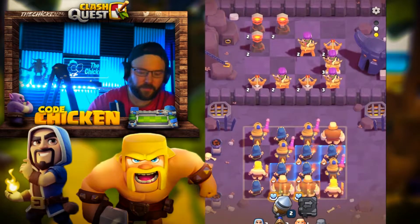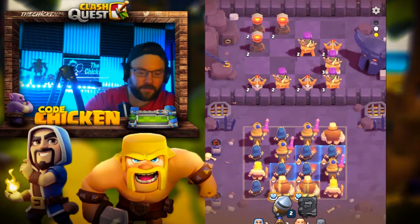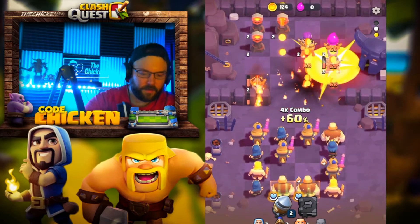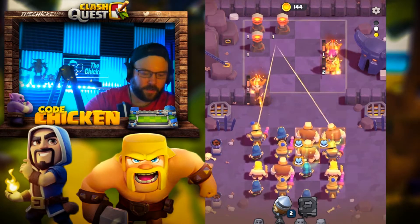I realized the bug was fixed with the barbarians. I meant to say in yesterday's video that the rage sword is still the best item, in my opinion, for the barbarians. So you can't really go wrong with that one right now. Wizards melt all that stuff. We got some nice giants in the center — let's put the prince over here and just take that down.